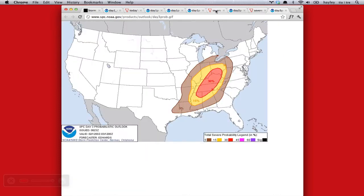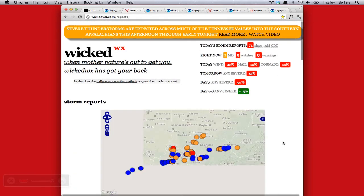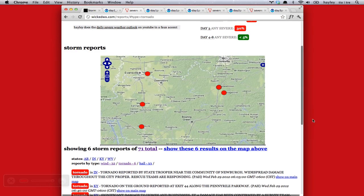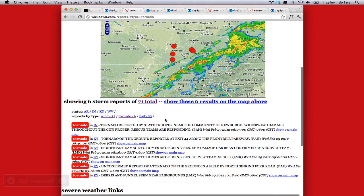Here's the probability breakdown, and one more thing — we'll look at the reports. The warnings would be out of date by the time you're watching this, but we can filter. We've had some tornadoes again today — six reports, apparently. We'll zoom out to give you some perspective. Looks like it's all Kentucky, possibly — no one in Indiana.